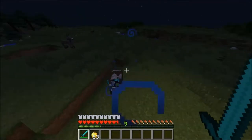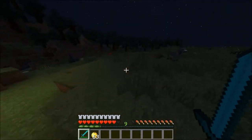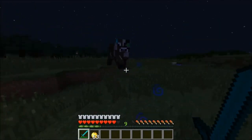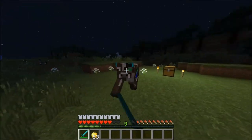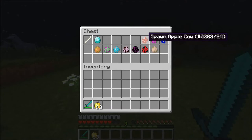Next one is the Terminator cow. This one looks pretty beastly - it's got all this metal armor, metal eyes, a cool green eye and a metal face. It looks pretty sweet. The cool thing about this guy is if you ever see him out in the wild, he's going to give you one diamond. That's pretty epic.